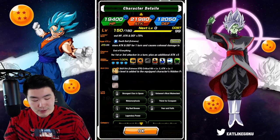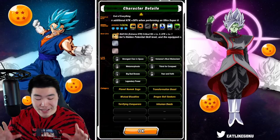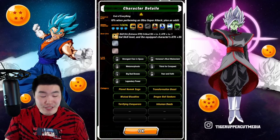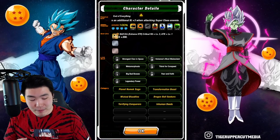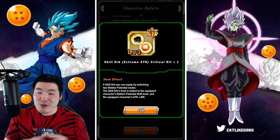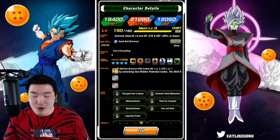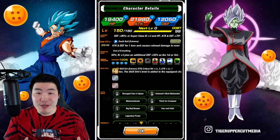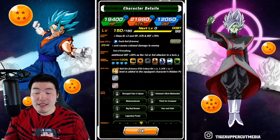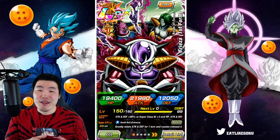His links are not maxed out — not even close. I haven't had the time to work on him, so don't expect him to be at full potential. But we did give him a crit and attack skill orb, so he should perform pretty well. He could be even better than what you see in this video once you max out his links.